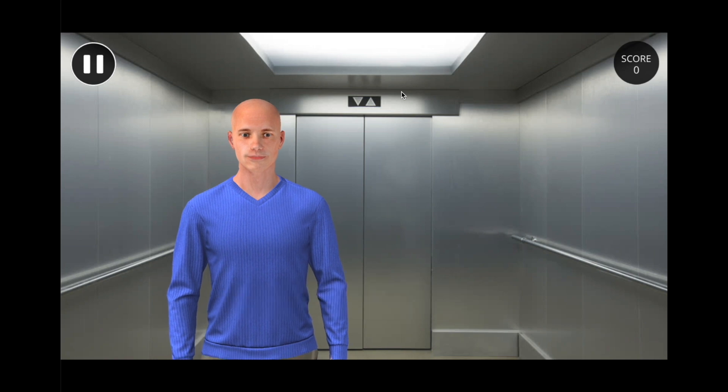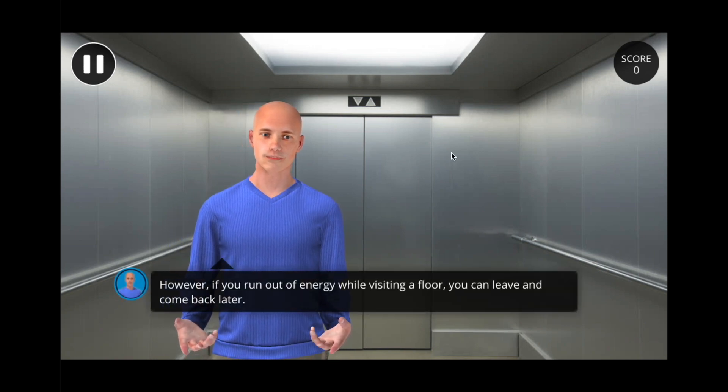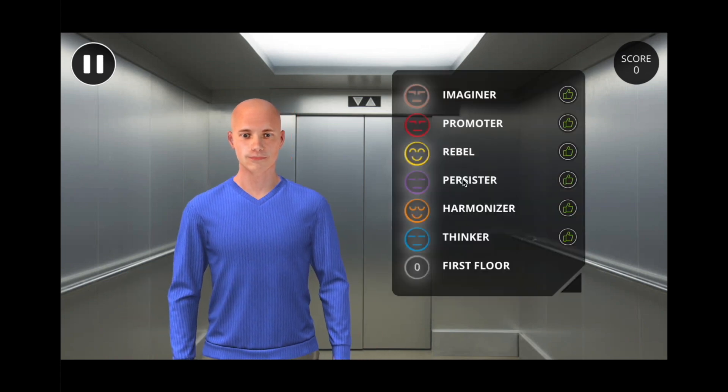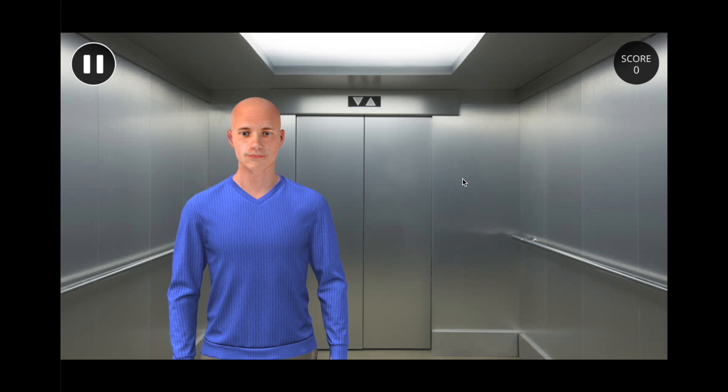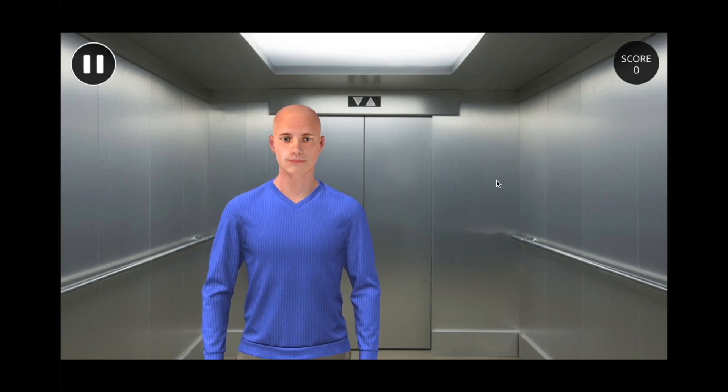What floor would you like to visit? We'll start with the persister floor. However, if you run out of energy while visiting a floor, you can leave and come back later. The green thumb next to each floor means that the floor is unlocked. As soon as you unlock all the floors, you can access the basement.